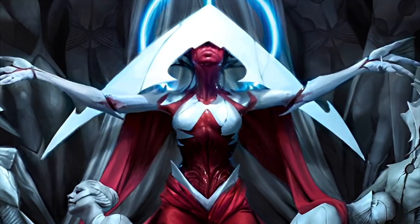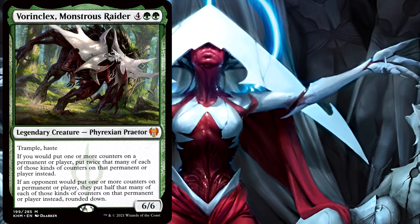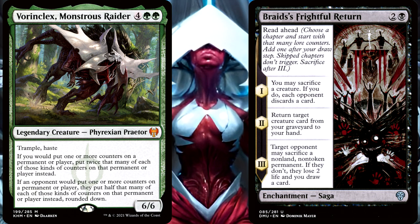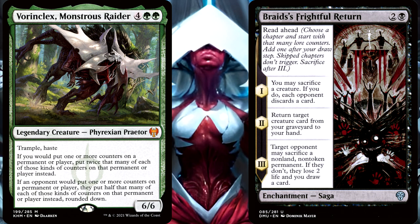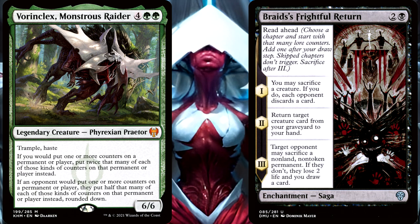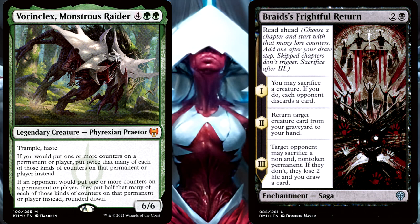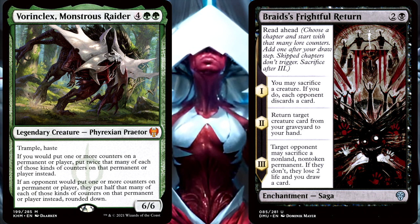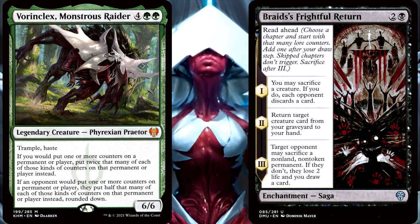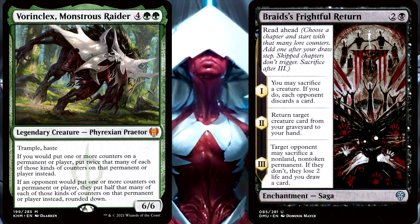Now, to even further complicate this scenario. You are again playing with a Vorinclex out, but this time you decide to play Braids' Frightful Return, which is another saga, but this one is different from the Birth of the Imperium. Can anyone see what the difference is? It's not because Braids' Frightful Return is a mono-colored saga — that has no impact. The answer is that Braids' Frightful Return is a saga that has Read Ahead. There is some reminder text on Read Ahead, and it says: choose a chapter and start with that many lore counters, add one after your draw step, skipped chapters don't trigger.